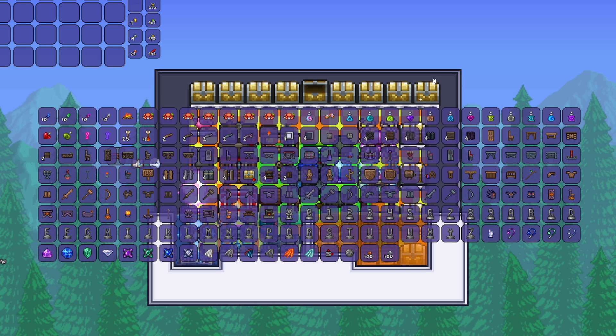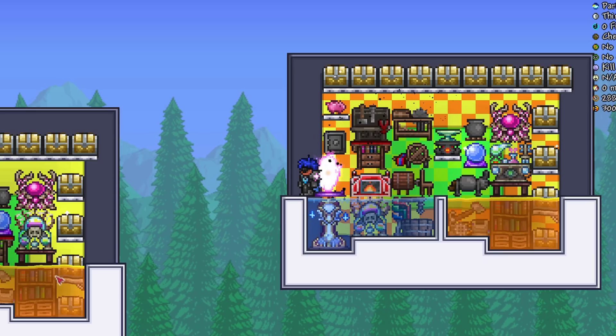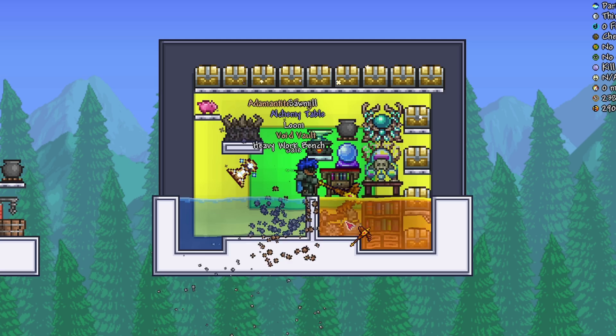We can put our materials in the chest here, open our crafting window, and craft with the materials from the chest. You can put various materials in all these chests depending on what you need. Alright, let's try and make the one with the demon altar instead.